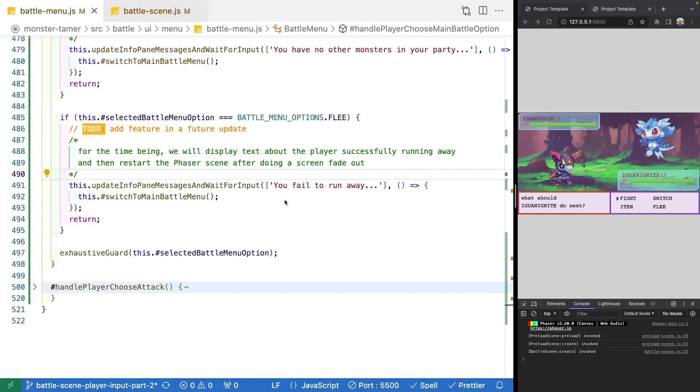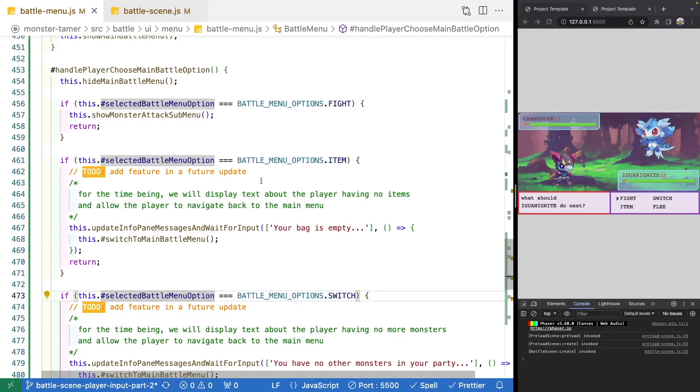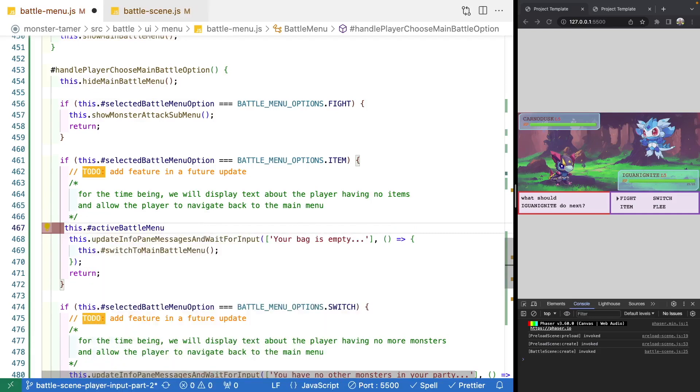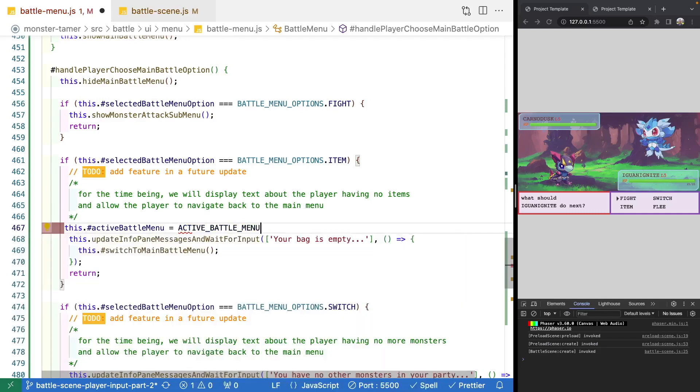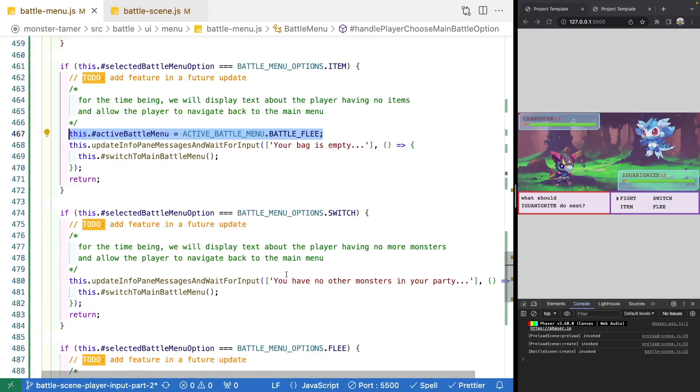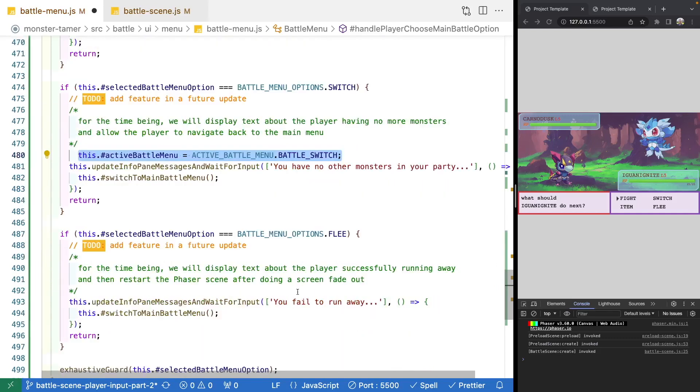One last thing: when we're updating our menu options, we didn't actually update our currently active battle menu. Before we set our info pane messages, we want to set this.activeBattleMenu equal to the active battle menu option that was selected — for switch and flee as well. This keeps our state updated and clean. Ideally once we add full functionality this would be inside another method, but for now since we just have this placeholder, we add it here.